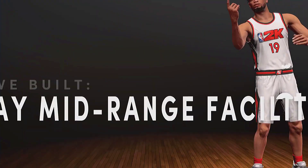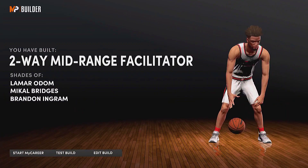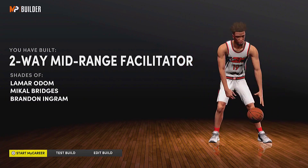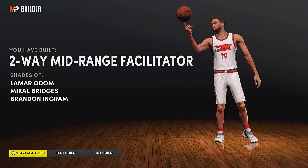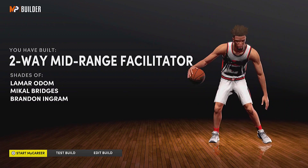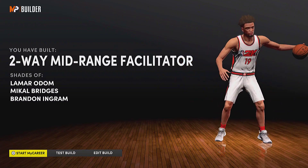This build is absolutely incredible — small forward shooting, all-powerful, mid-range facilitator. A pretty cool name: Lamar Odom, Brandon Ingram, Mikal Bridges. Hopefully you guys enjoyed this video — let me know if you make this build for yourself. I'm probably gonna be making it sometime when I get the time to grind some builds and play online a little bit more. Hope you enjoyed and I hope to see you in the next one. Thanks for watching, and let me know how this build works for you in the comments below.